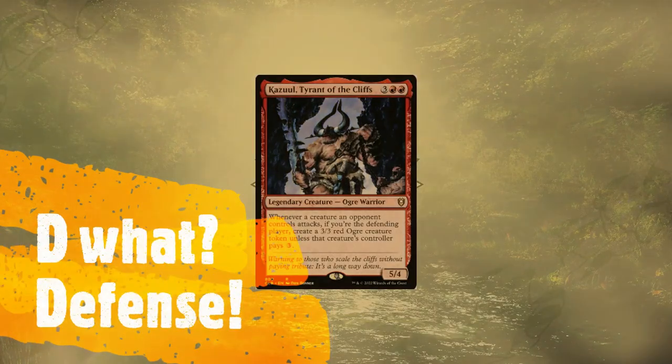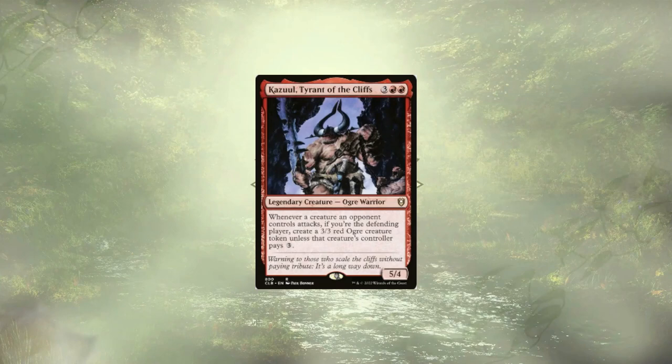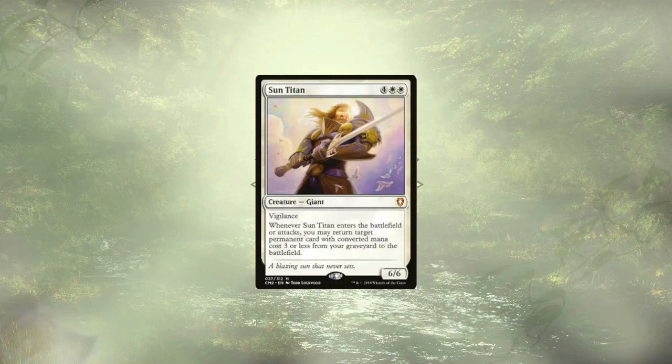Moving out of aggro and into defense, we have Kazul, Tyrant of the Cliffs. He normally lets us create a 3/3 Ogre for each creature attacking us, but of course with our commander, we're still going to have two 3/3s per creature attacking, booting us up an army of blockers who could also, if we needed to, swing out. Sun Titan is going to let us cheat back our cheap permanents when he swings out as well as when he ETBs — on that swing, we're going to get two things back that cost three or less.